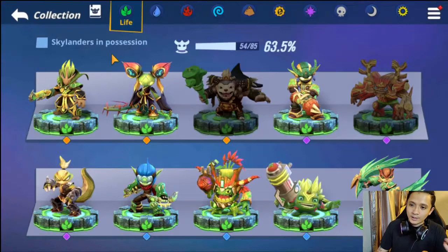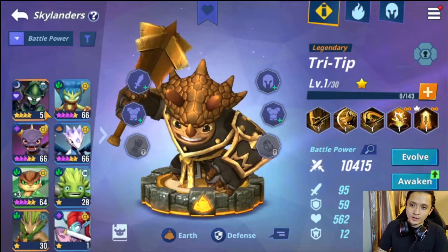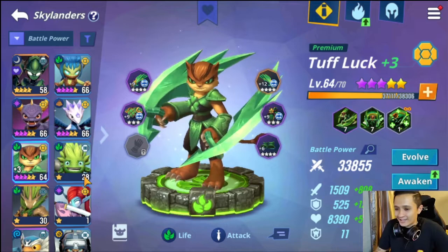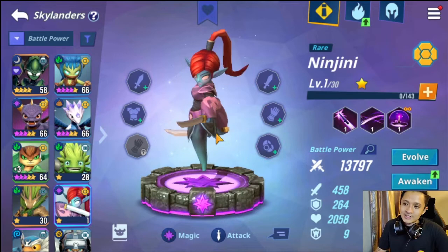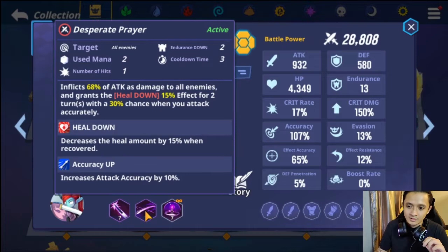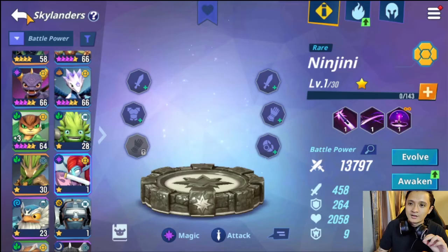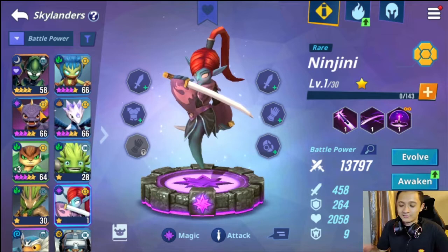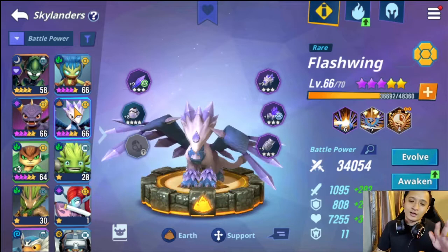I personally would suggest Stealth Elf and Tough Luck — really cheap and really strong, trust me on this. If you like Ninjini, you can use her as well because her kit is quite good. She's basically a vanilla damage dealer with Diminish, which is also very good — almost as good as Poison, though I feel Poison is better. These are the monsters you should look out for.